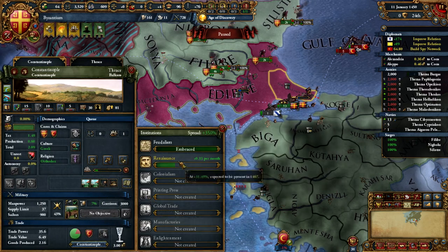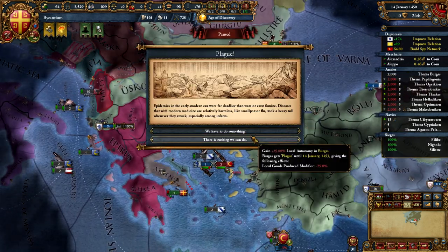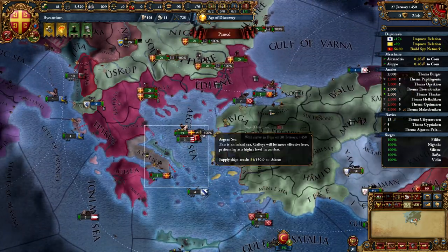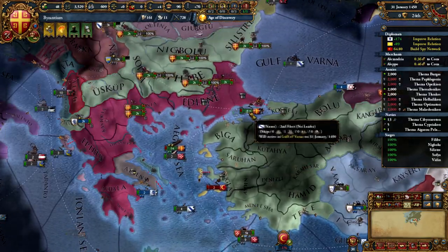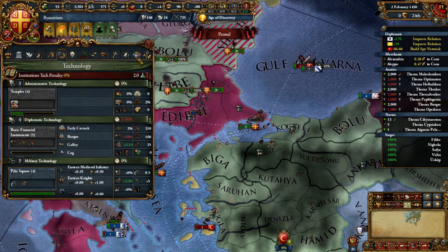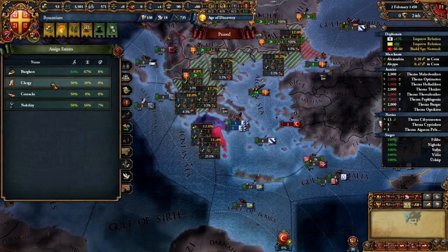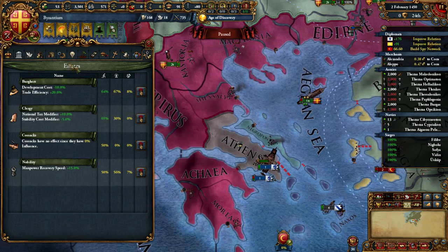By taking some of these centers of trade on the Ottoman side now, it's going to allow you in the next war — your third war — to actually annex and complete that mission in one fell swoop. As for tactics to actually win this war, it's not going to be that difficult since the Ottomans are still recovering. What you want to do is declare war and pick off some of his navy right off the bat. Keep in mind you also have Jandar's navy and any other coastal nations he is allied with.